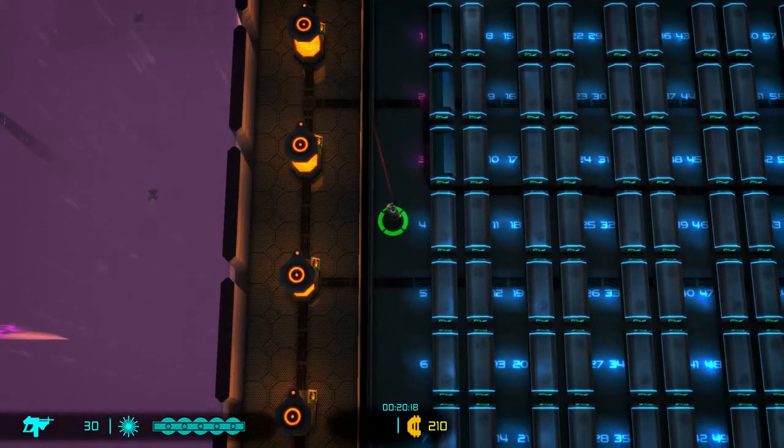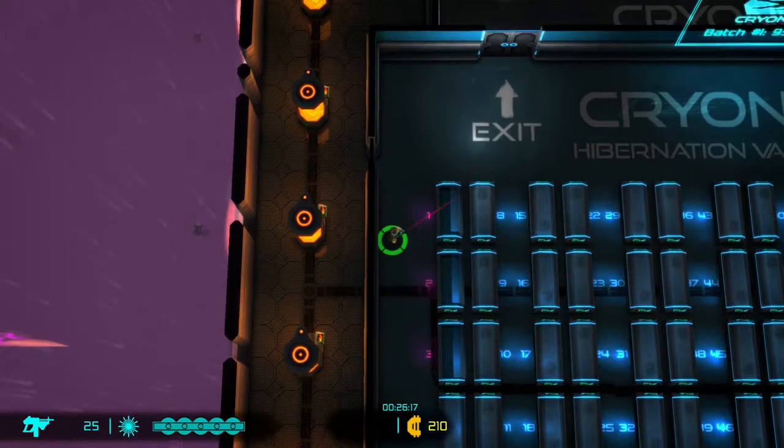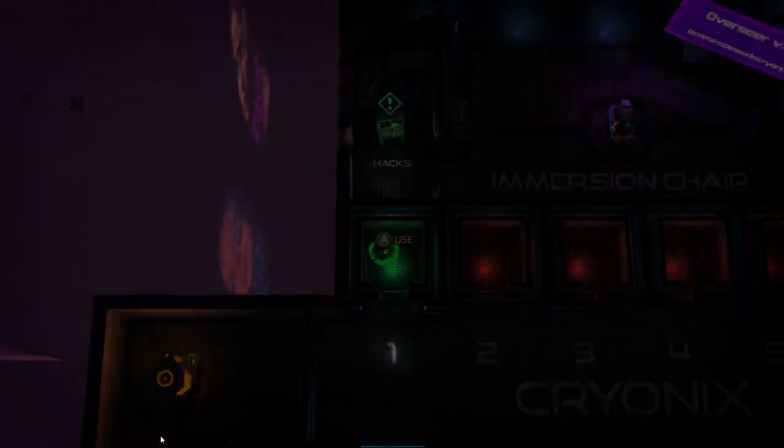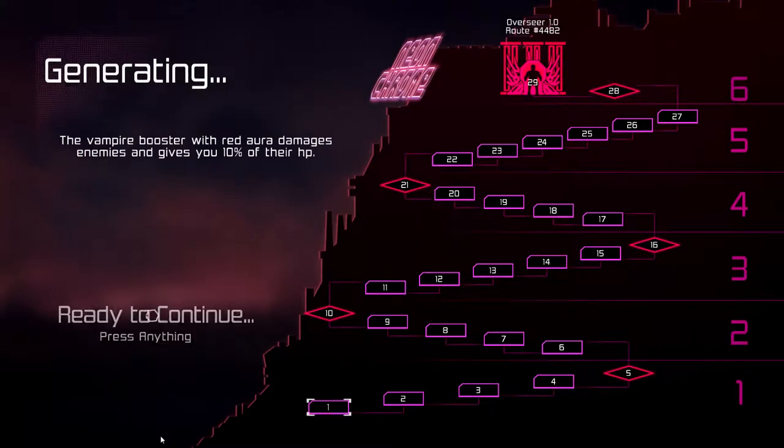So we move with our left stick, aim with our right. I'm using an Xbox controller - right trigger shoots. Alright, here we go. The level is generating.